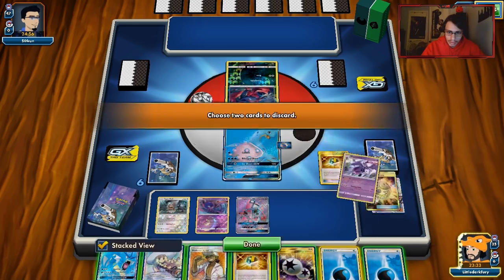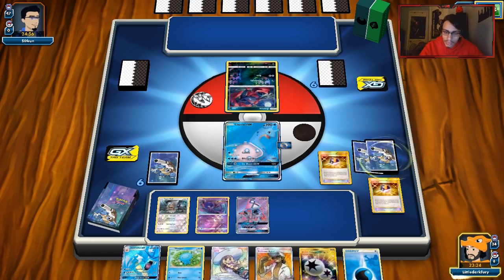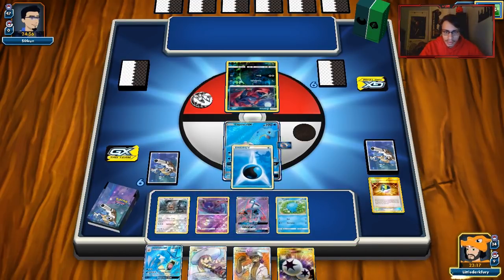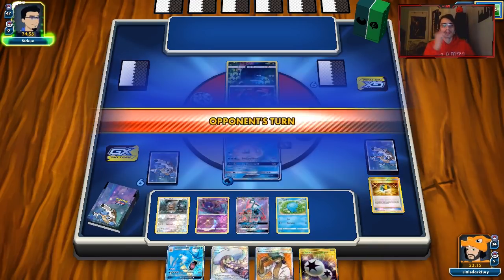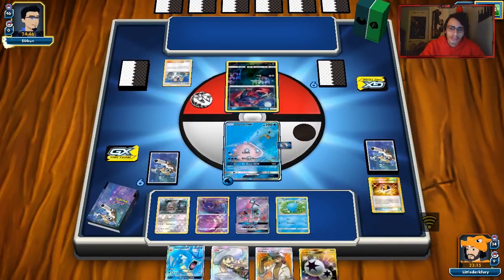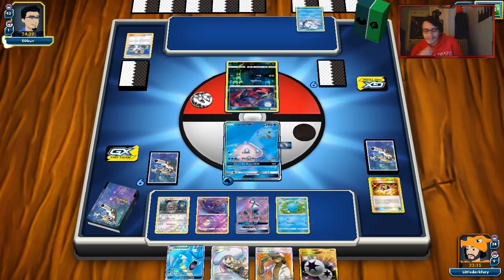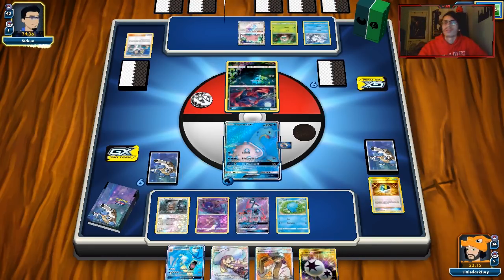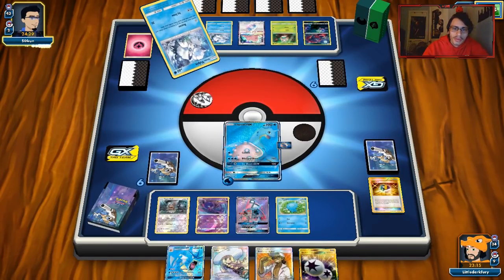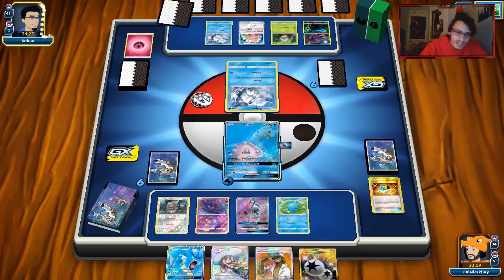We get some cards from Lillie and Ultra Ball away to get Wooper. I don't think we'll be able to knock him out next turn. We play our Pokémon and pass. He does Elm's Lecture. He's filling up his bench, going to retreat and do Beacon. We don't have a way to stop Beacon. We actually really need to get Ditto down ASAP because we can't bench it at all because of Decidueye's Feather Arrow sniping. Let's see what we draw.